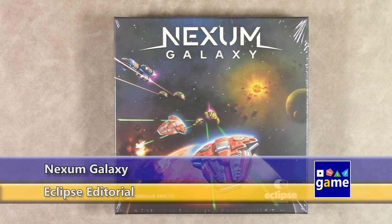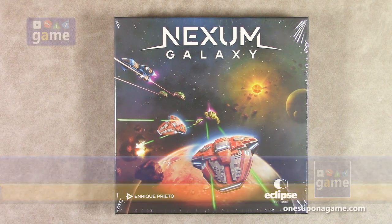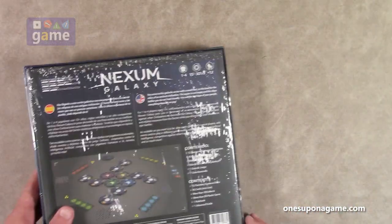Hi, welcome back to Once Upon a Game, I'm Kevin Kitchens. In this episode we'll be doing an unboxing of Nexum Galaxy. This is by Eclipse Editorial, designed by Enrique Prieto, and it's a 1 to 4 player game.